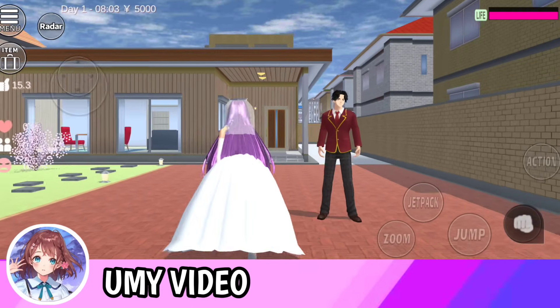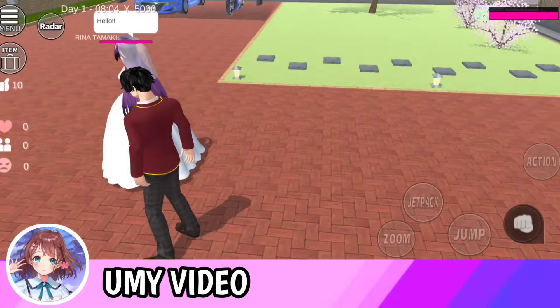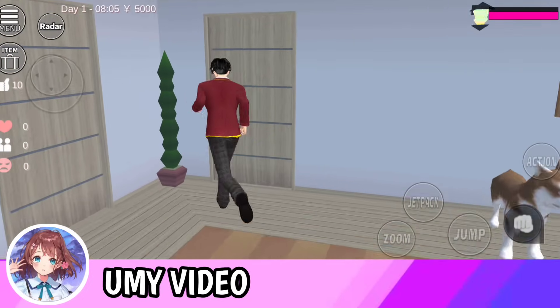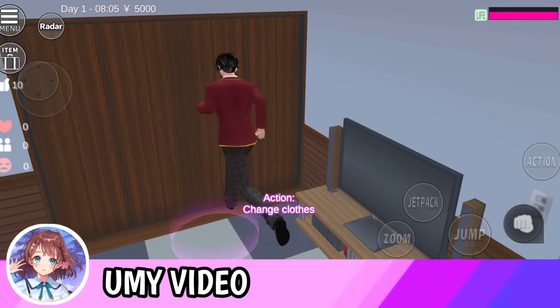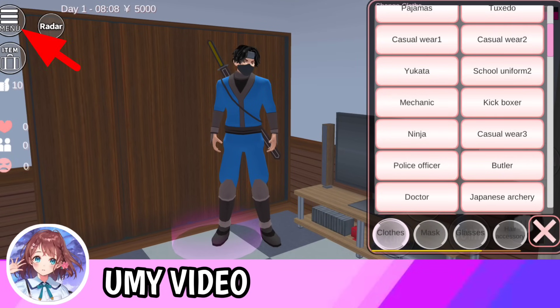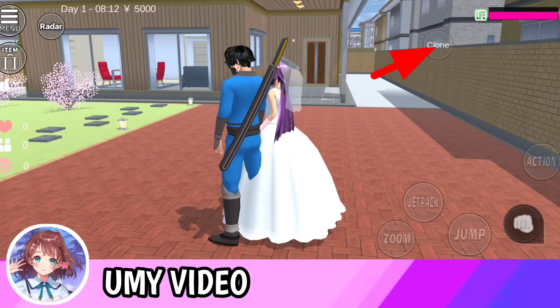Jadi supaya kita bisa munculkan rambut baru, kita harus ganti baju ini guys ya — wedding dress. Nah kemudian kita kembali ke depan seperti ini. Langsung kita ganti karakter Taiganya, lalu kita gantian ganti bajunya. Kalau barengan gak boleh guys. Ini kita ganti baju di ninja ya.